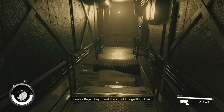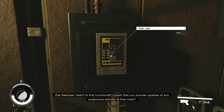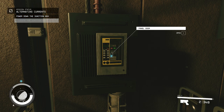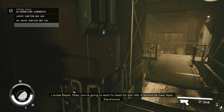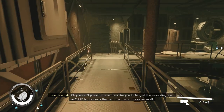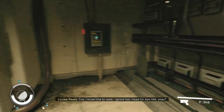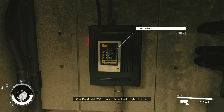Hey there. You should be getting close. Is this functional? I insist that you provide updates for any suspicious activity. And Zoe's here too, if you hadn't guessed. Sure — we've agreed to work together on this. Once you throw the switch, we can direct you to the next junction box. Let's throw the switch. Thanks. You're going to want to head for Box 45A — it should be near Apex Electronics. But 47B is obviously the next one — it's on the same level. Ignore her, head for Box 45A. The junction box should be just nearby. We'll have this solved in short order.